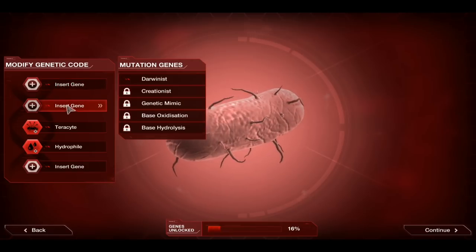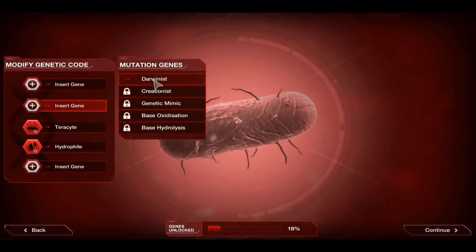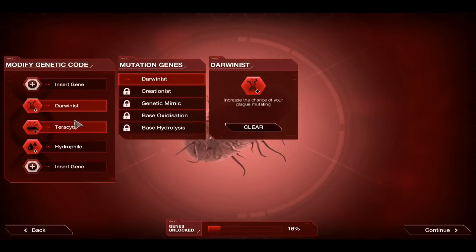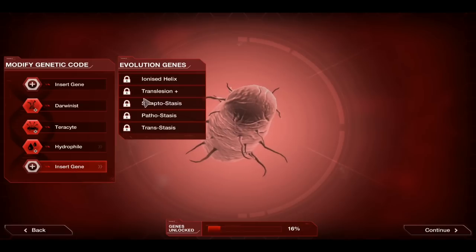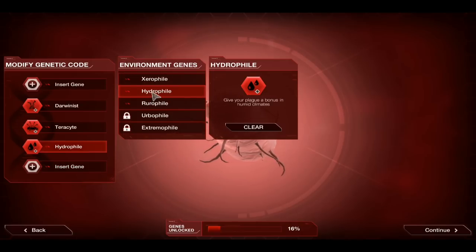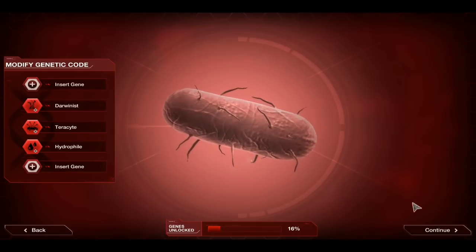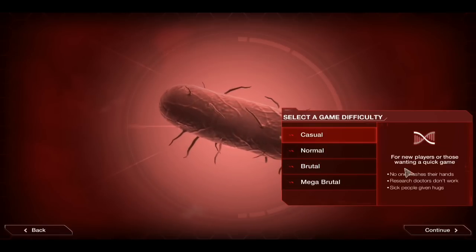As you complete the game, you will unlock different genes to upgrade your bacteria at the start — such as Darwinist, which will increase the chance of a plague mutating. I currently have none unlocked in some categories and some in others, such as giving your plague a bonus in humid climates. So let's go ahead and carry on with what we've got and start a casual game. I'll call it Lafrixia because I am a very sad person.